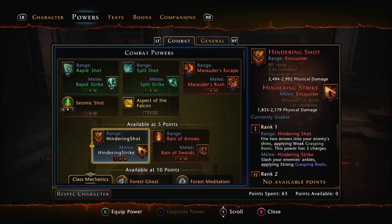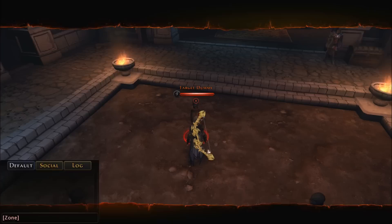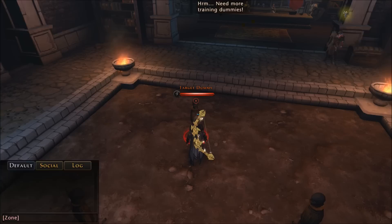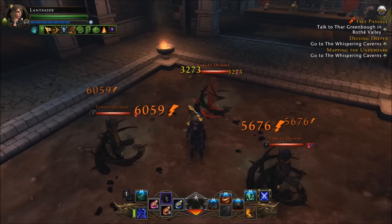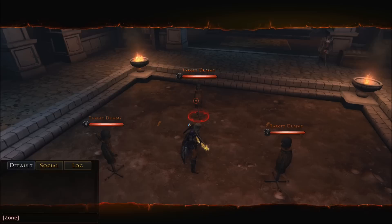The next encounter is Hindering Shot and Hindering Strike. Hindering Shot itself does decent direct physical damage, but more importantly it applies weak grasping roots. I really like this skill because it has three charges — you can use it three times in quick succession before any cooldown sets in. So if you ever find yourself in a pinch waiting for melee encounters, quickly switch to range, fire a Hindering Shot, then switch back and you're ready to go again. Hindering Strike is probably my favourite skill: it does a big AoE melee attack, 360 degrees, and applies those strong grasping roots — our main damage dealers. Without buffing it at all I'm doing 6,000 crit damage to one of those dummies, with non-crits over 3,000 damage.